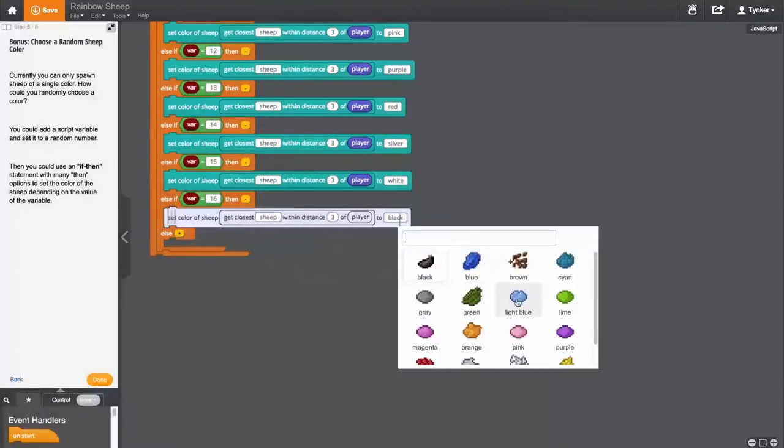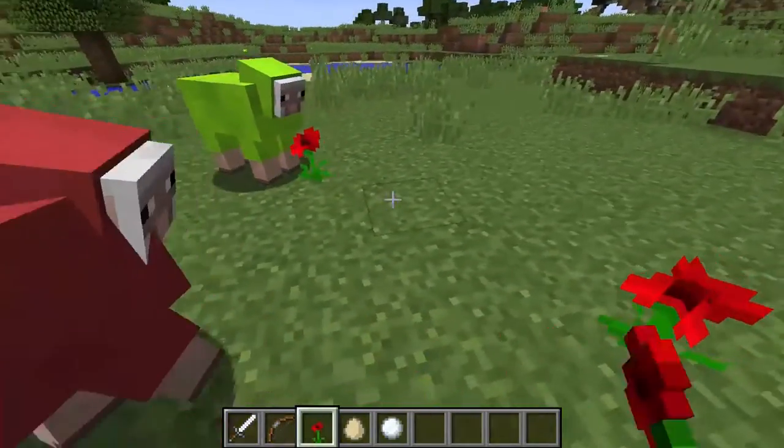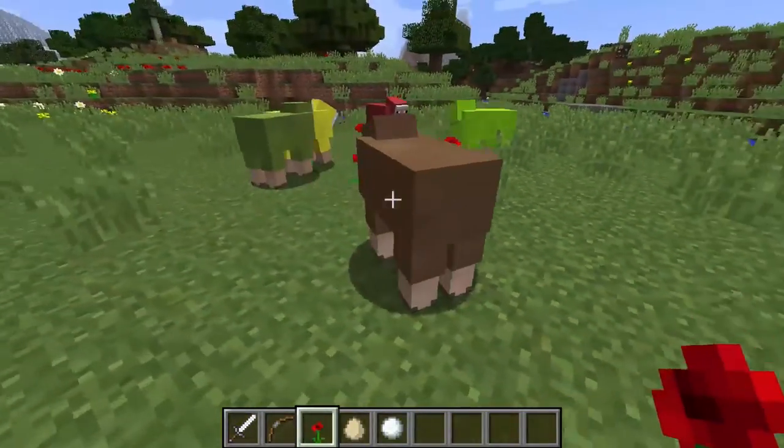Now the best thing about using Tinker with Minecraft is that you can easily create your own mods. Did you know you can spawn random colored sheep with just a few code blocks? You can make thousands of different mods with Tinker's Mod Designer.